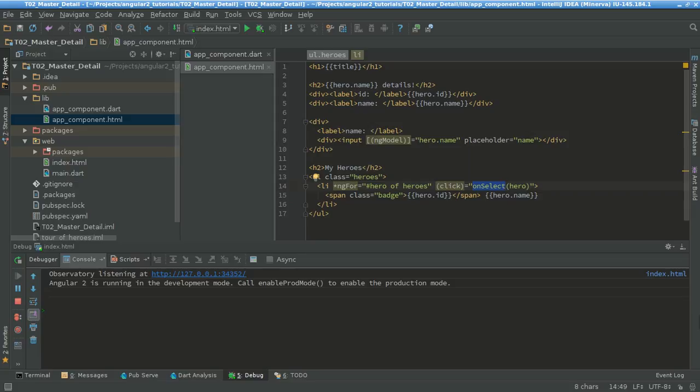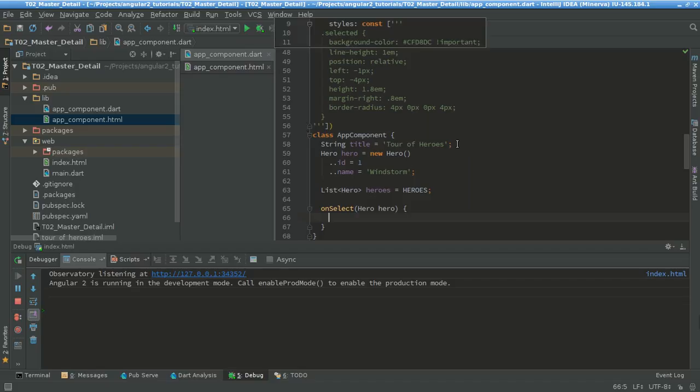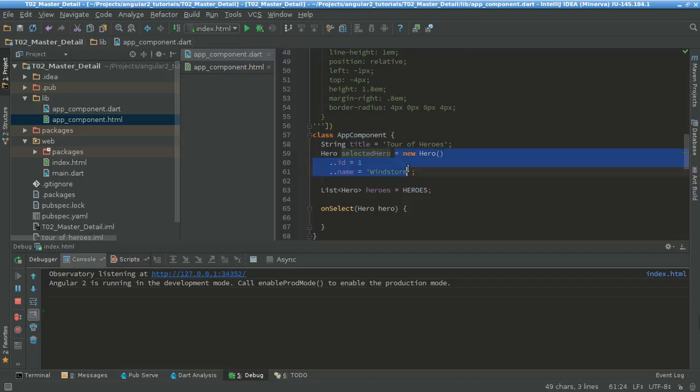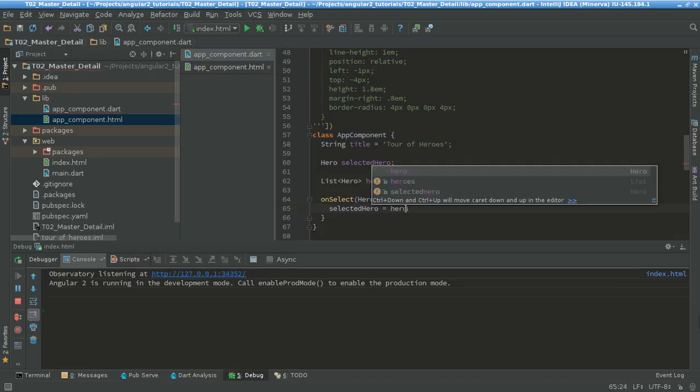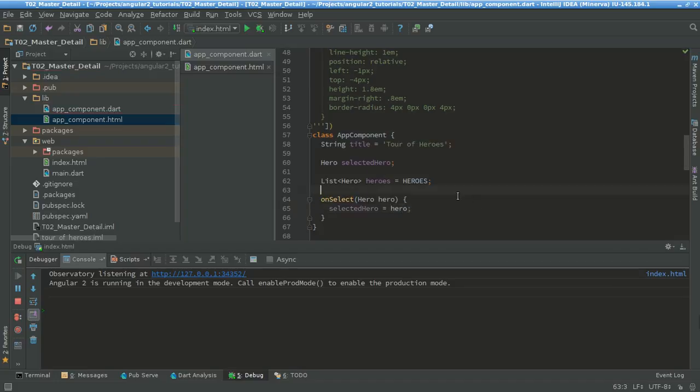Finally I just need to change my selected hero. I need to create a new variable called selectedHero. So instead of 'hero' I'm gonna call it selectedHero, and instead of 'new Hero' I'm just gonna leave it as null or empty. Something interesting about Dart is that it only has null — it doesn't have undefined, only null. So here selectedHero equals hero — simple. Something interesting about Dart is that I don't need to put 'this' every time; the value of 'this' is not needed like in TypeScript or JavaScript.